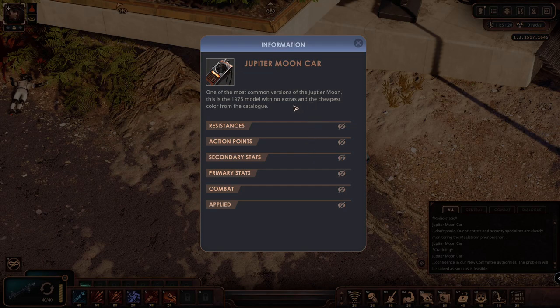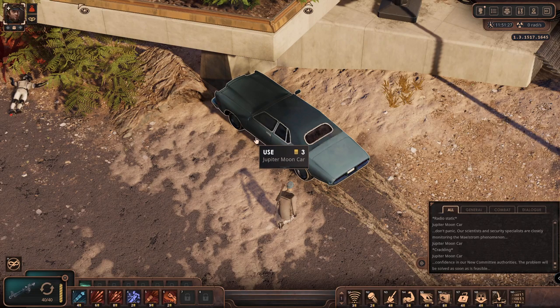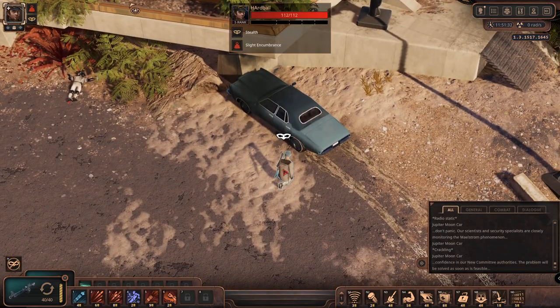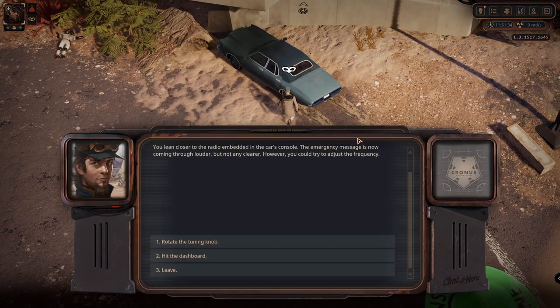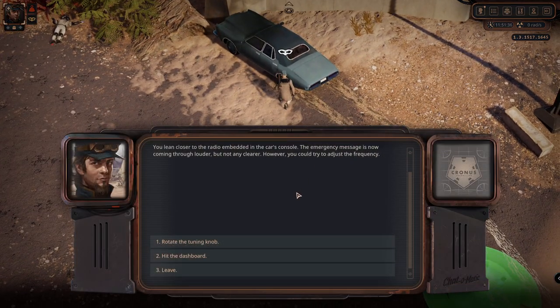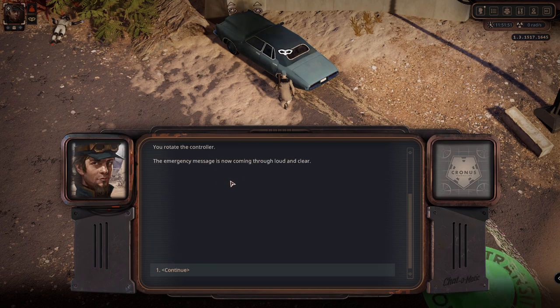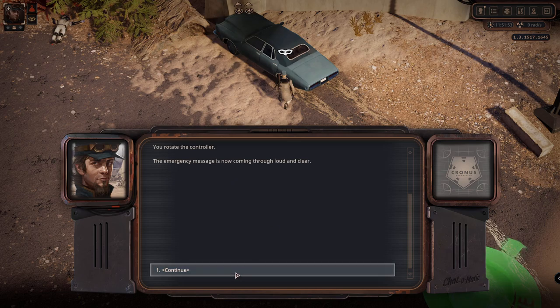The Jupiter Moon car - one of the most common versions of the Jupiter Moon. This is the 1975 model with no extras and the cheapest color from the catalog. We lean closer to the radio embedded in the car's console - the emergency message is now coming through louder but not any clearer. However, we could try to adjust the frequency. We rotate the tuning knob and the emergency message is now coming through loud and clear.